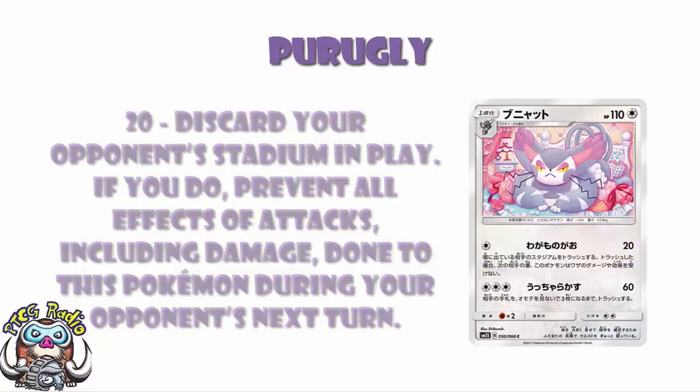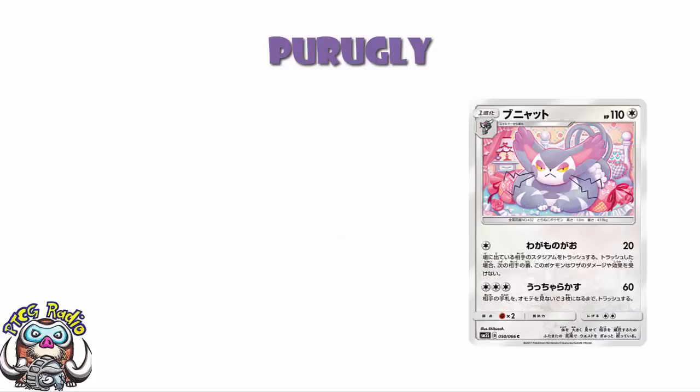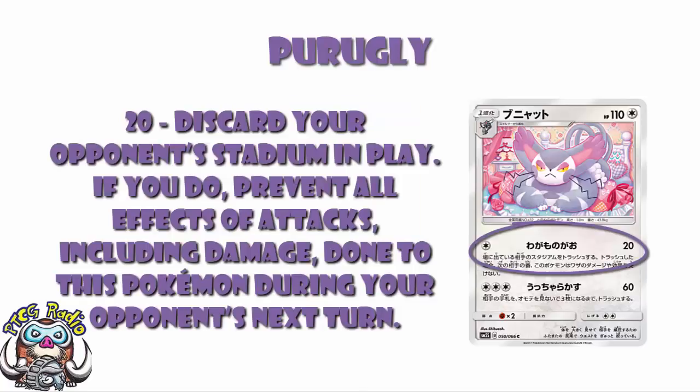Of course, it does mean this is only useful, at least if you're relying on this attack, if your opponent is playing a stadium. A lot of Pokemon do at the moment — Buzzwole likes Brooklet Hill, which is extra Pokemon search. But this requires your opponent's stadium in play, and that's the slight worry here. Because if your opponent doesn't play a stadium, this attack does next to nothing. You're only doing 20 damage, which goes up to 50 with a Choice Band, or as high as 70 if you invest in a Professor Kukui as well — that's still not very much. And that's only against an EX or GX; against a non-EX non-GX you can't use Choice Band, so it's 40 with a Kukui. This isn't a take-a-prize kind of attack. This is a buy-yourself-a-turn kind of attack — your opponent's not doing anything for a little while. And in that circumstance, it's pretty gosh darn fun.